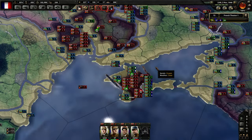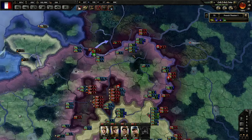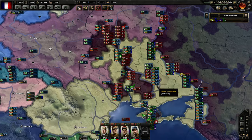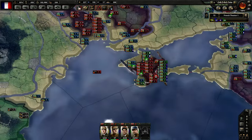I just loaded the save, and apparently whenever you load it, it very effectively shows you all the divisions that enemies have. Last time I noticed that whenever I unpaused, most of that information disappeared. So let's take a look.